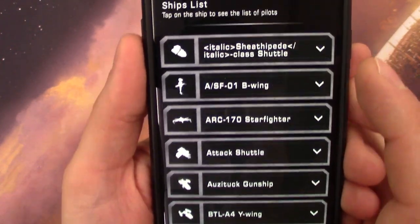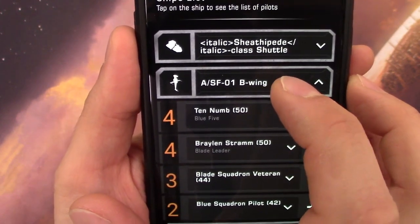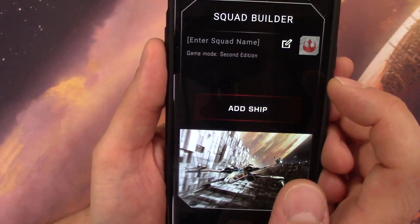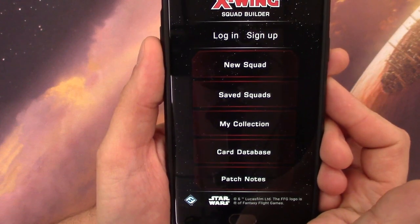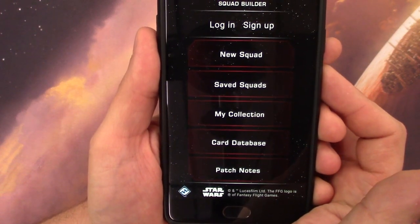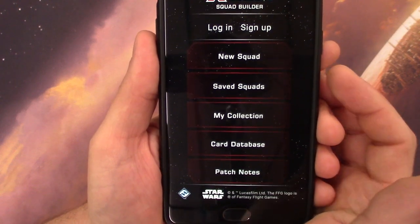Others have pointed out the raw HTML code showing up — like italic tags rendering as text. That part doesn't bother me too much; I'm quite certain they'll get that resolved. What does bother me — and I'm sure they'll get all of these items corrected, which is kind of the point of this video — I hope FFG sees it and takes the constructive criticism. Instead of just saying the app is unusable, I'm trying to point out specific user interface problems.